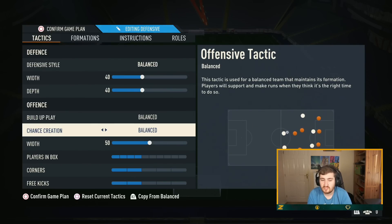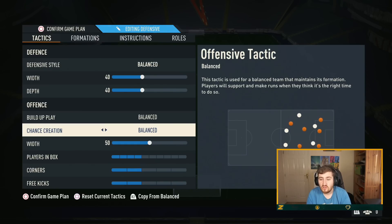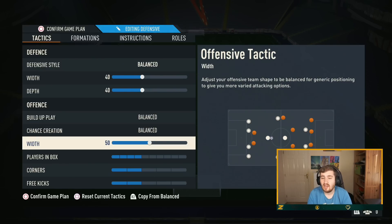Direct Passing I think is a lot more viable when you're using a target man like Haaland. One thing I've noticed that's quite interesting — and they did mention it in the patch notes — is that players with 85-plus strength actually back into the center back, hold them up, and when you pass into them they spin and turn. Direct Passing aids that even more. I had Haaland in a draft, thought he might be clunky, but he was crazy and carried me through. In general though, I'll still stick to Balanced for the 4-2-3-1 as it's more well-rounded. Width I'd have around 40 to 55.